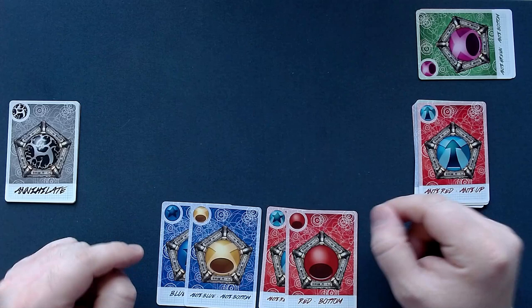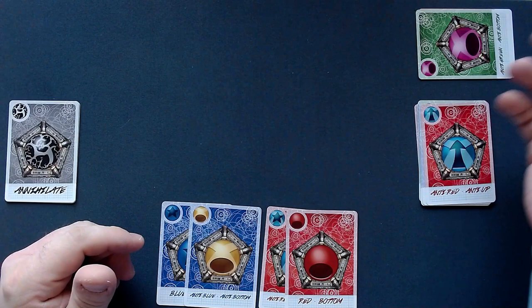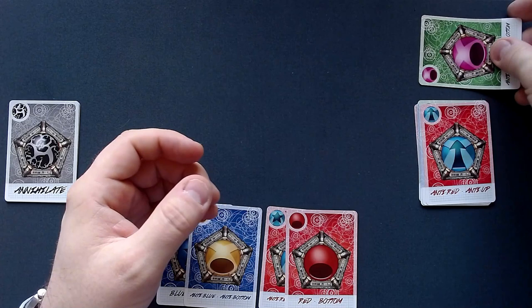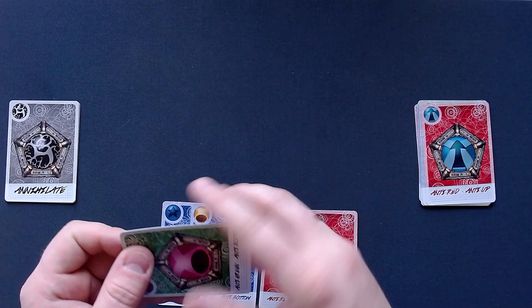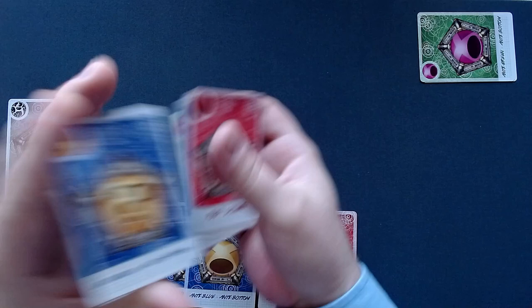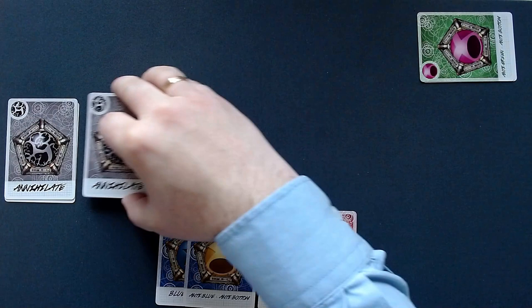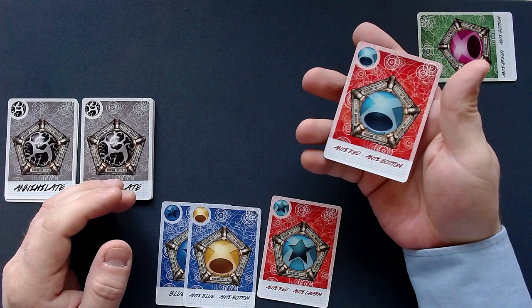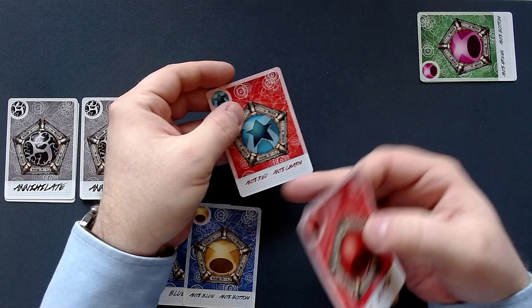Then we just check for the loss condition. There is a loss condition: if we have annihilated two up quarks, two charm, or three down, then it's impossible to win and we immediately lose. But that never happened to me, because I usually just annihilate stuff I don't necessarily need. Then we add one annihilate card to the deck, shuffle the deck, and turn it over. Now all cards that we played last round will have the opposite on them, because all cards have the opposite on the other side — if you have a bottom here, then we have an anti-bottom; if we have an anti-charm, then we have a charm.